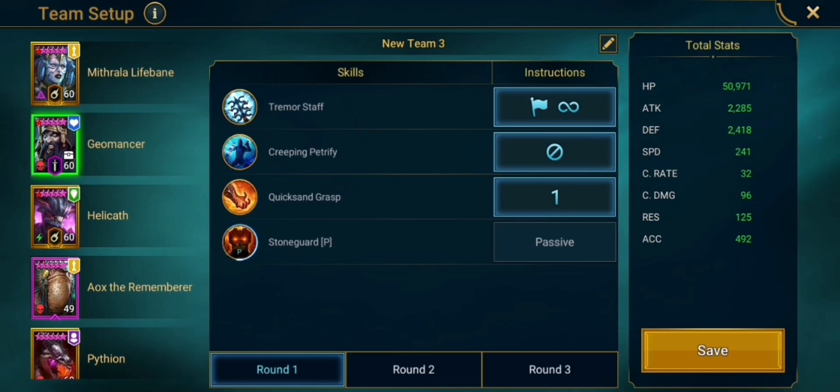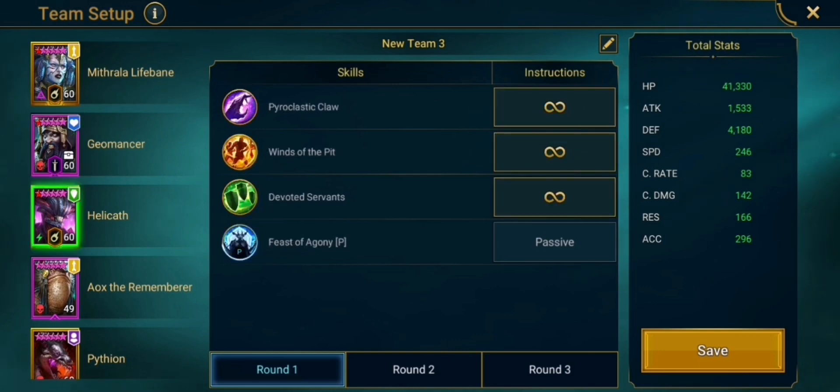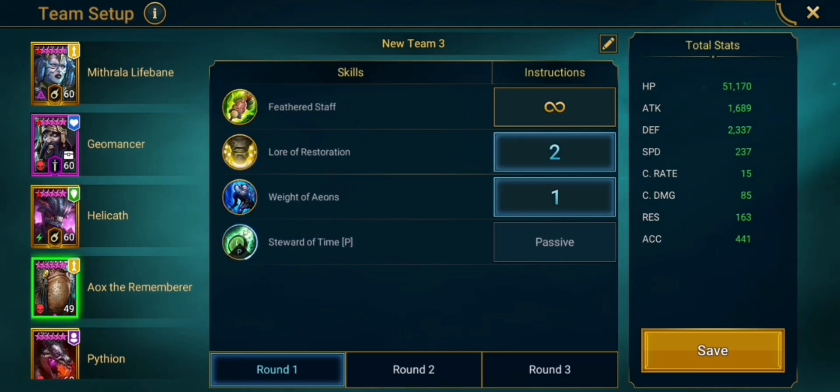Then we are going to prioritize the A3 of Geomancer, and he is going to open with his A1. We are banning his A2 because it really doesn't make any sense for him to use it since he can't strip any buffs and it just doesn't deal any damage — so A2 is banned. On Helicat we have no presets, he just does whatever he wants, prioritizing his A3 and then his A2. We just hope that he can keep that block damage active so the boss doesn't kill us with his big nuke.